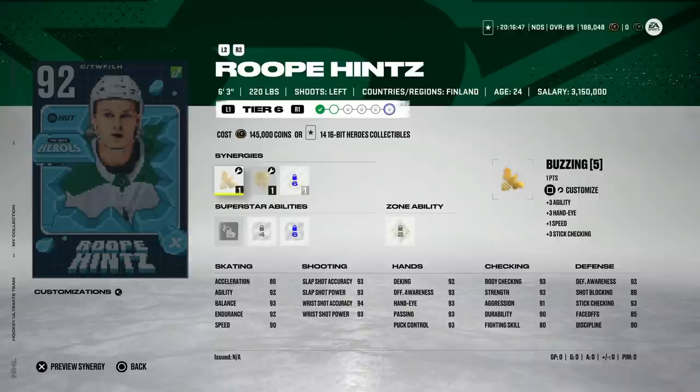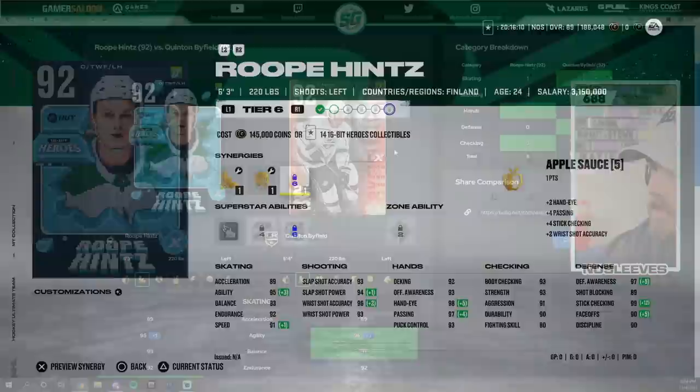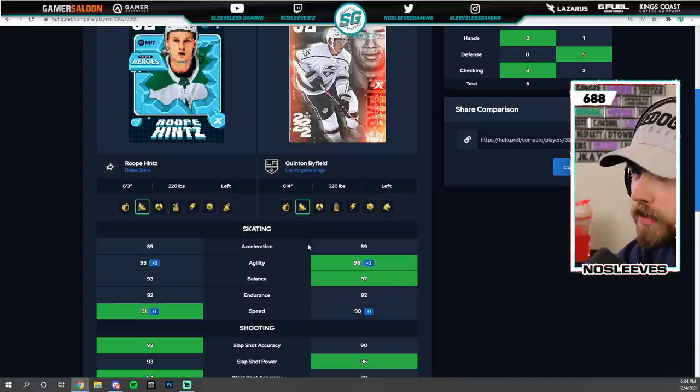Coming in at number three is the 92 Rupee Hintz, and this is one of the best centermen in the game. The problem is we just had three cards that almost mimic this entirely in the Under 22 event — Dylan Cousins, Byfield, and Doc. In my opinion, all three are slightly better or at least you won't see a big enough improvement with Hintz. He does have Buzzing or Spark, Thief, and Applesauce — three great synergies.